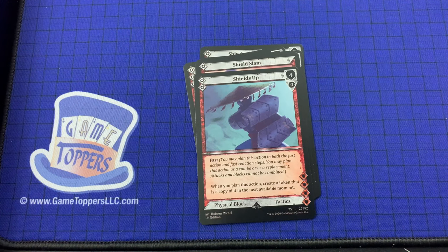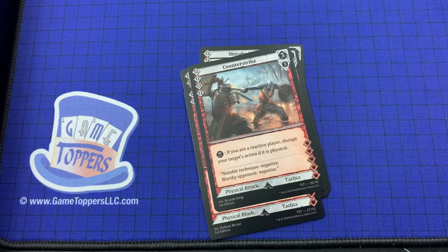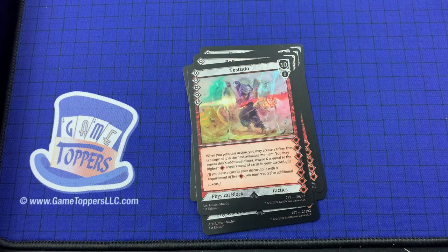Shields Up — 2 cost, 4 and 0. Fast. When you plan this action, create a token that is a copy of it in the next available moment. Physical block, tactics. Counter Strike — 4 cost, 3 and 3. If you are the reactive player, disrupt your target's action if it is physical. Physical attack, tactics. And then we've got Reflector Shield — 6 cost, 6 and 0. Fast. Magical damage prevented by this action is dealt by you to your target. On hit, effects applied to you this moment are also applied by you to your target. Physical block, tactics. Then Testudo — 5 cost, 10 and 0. When you plan this action you may create a token that is a copy of it in the next available moment, repeatable X additional times where X equals the highest requirement of cards in your discard pile. Physical block, tactics. Insta's Prayer — this action cannot be disrupted. Choose 1: you regain 1D4 health points and lose up to 1 stack, or you repair up to 1 ruined item you control. Magical, cosmic light.